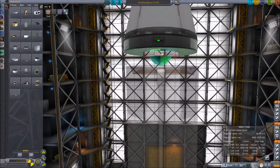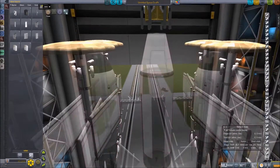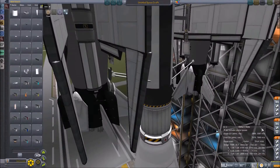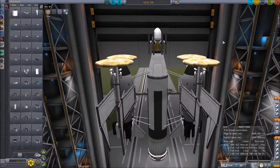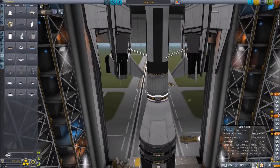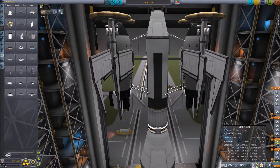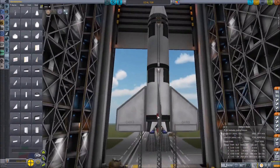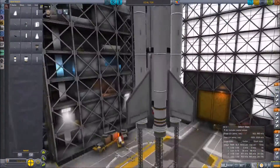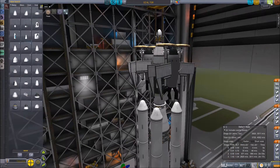Struts in there to make sure it's secure, and adding the RCS, batteries, and solar panels to make sure the top part stays where it's meant to be. Renaming the craft, making sure it'll be secure on takeoff, reordering the stages, adding fins at the bottom for stability, and boosters to actually get us into space.